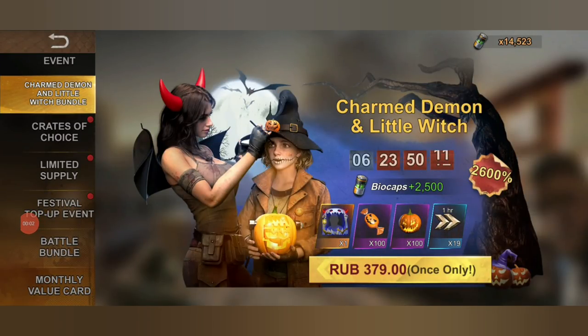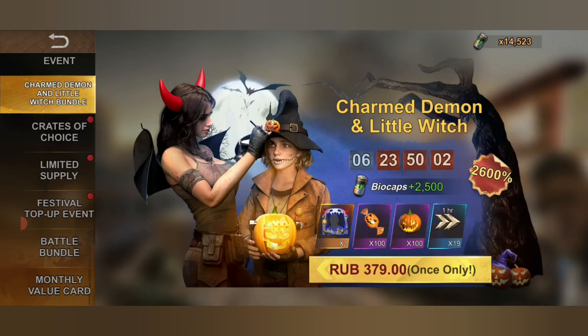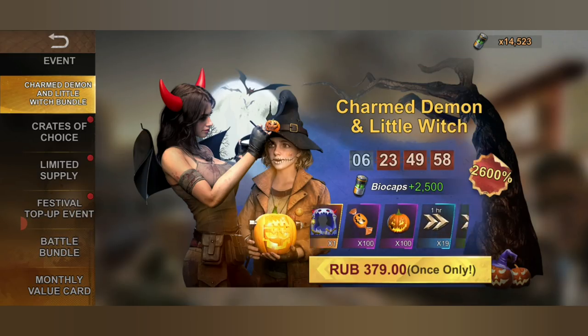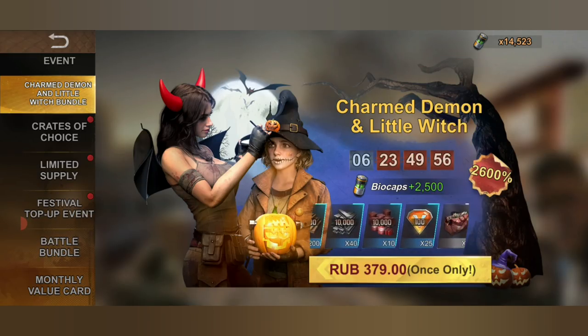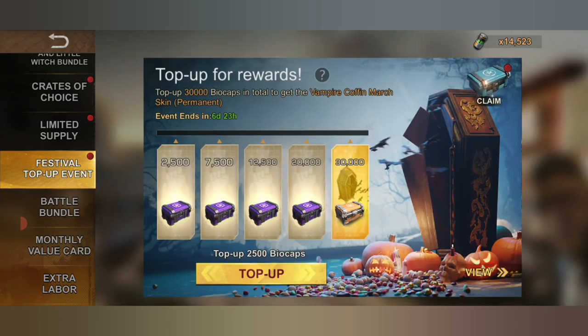As usual, you can get the frame skin by buying the five dollar pack — the Storm Demon and the Little Witch. This includes your frame skin, some candies, Jack-o'-lanterns, speed-ups, plasma cores, some resources, and VIP points.